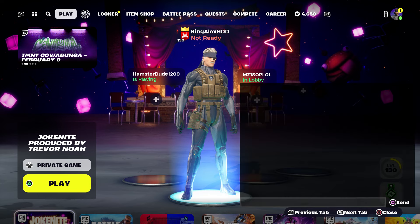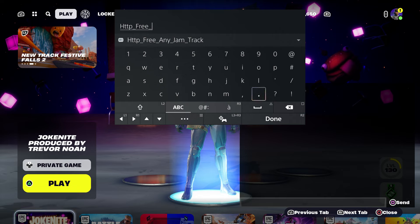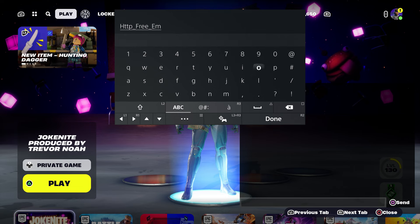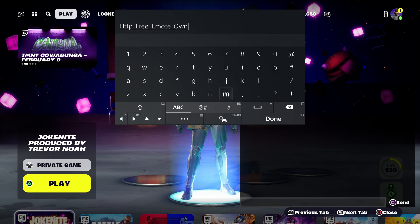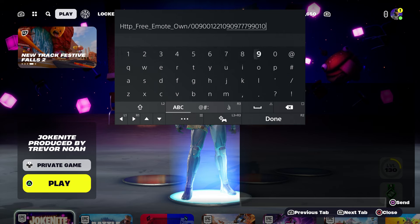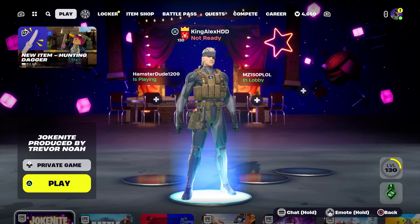I'm going to show you how to get it. All you guys have to do is come over here and enter the code, which is: HTTP underscore, type in 'free' underscore, then type in 'emo', underscore, and then type in 'own' — like you guys own it — then put dash, zero zero nine zero zero one two two one zero nine zero nine seven seven seven nine nine zero one zero nine zero. Make sure you do it like that, then click done and click send.